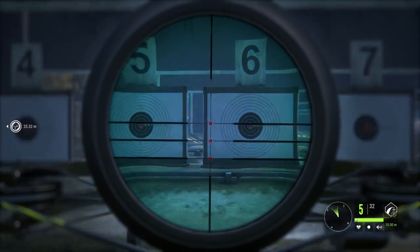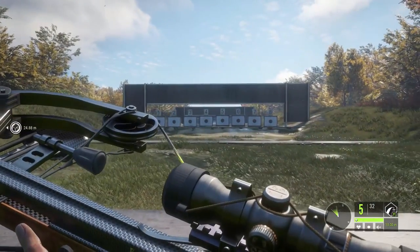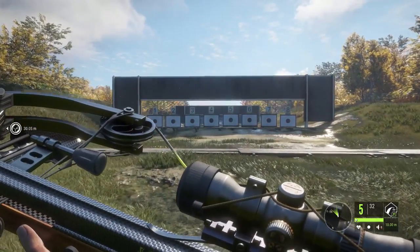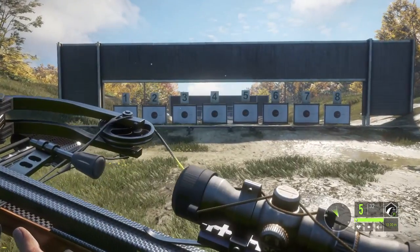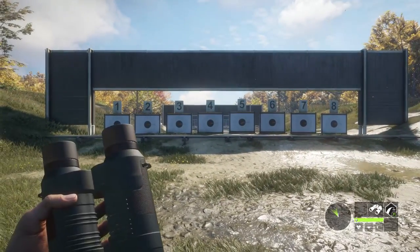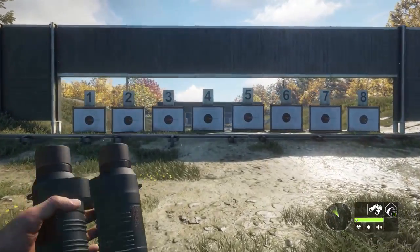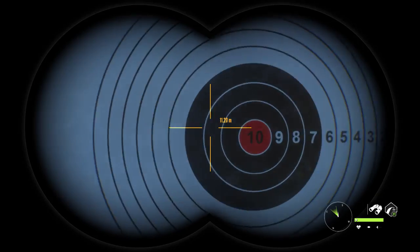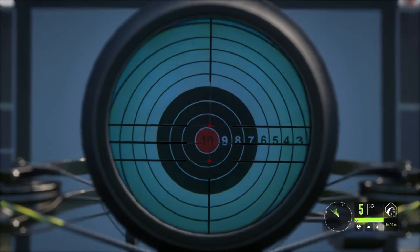I was kind of curious what the dots exactly are and how the zeroing actually takes effect. Look at all my shots — we'll go over here at lane four. We're zeroed at 10 meters, so 10 meters should be about right here. Close enough. So 10 meters is going to be our first pin.